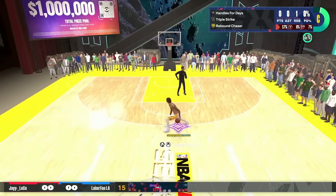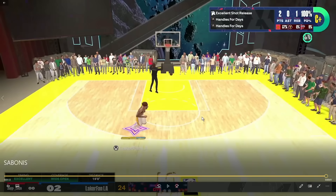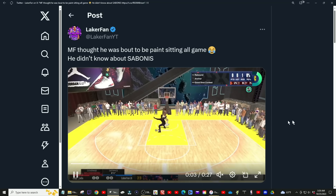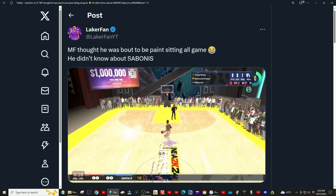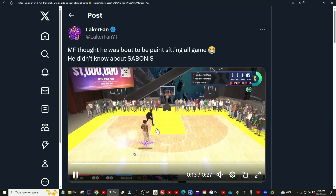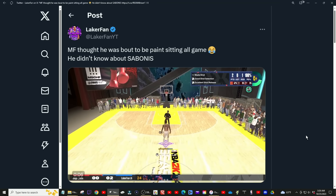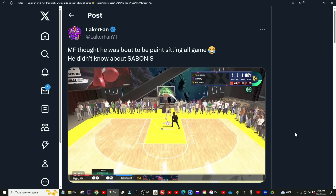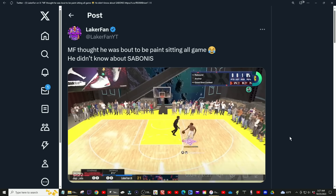Look at this guy — I'll show you guys this clip on Twitter too. He thinks it's sweet, like he gets to sit inside on a pure inside big and it's going to be all good. He thought he was about to be sitting paint all game. He didn't know about Sabonis. It really is like a crazy thing. As you can see, he's not taking it seriously — he's ready to just sit low. But now he's starting to wise up a little bit, and boom, we're able to take advantage of that. We exploit the fact that he has to play me really high and we get past him for the easy dunk.